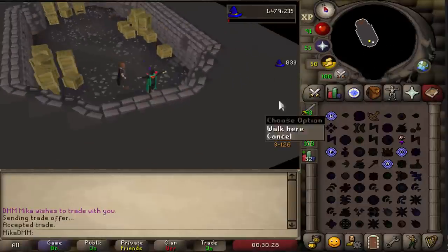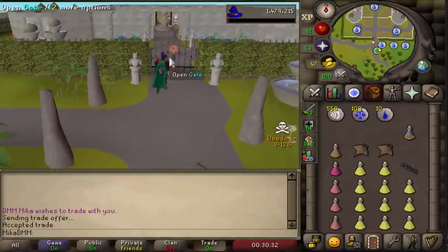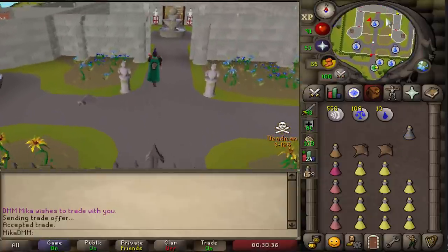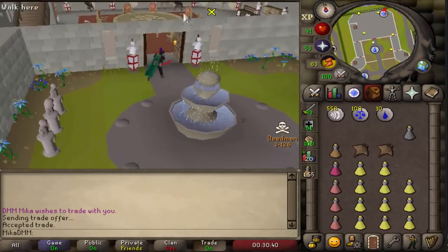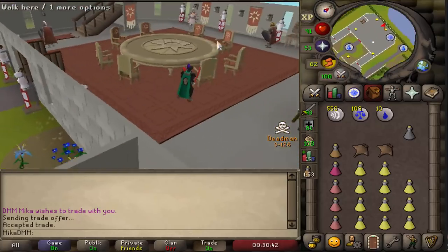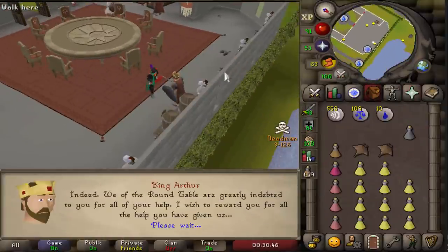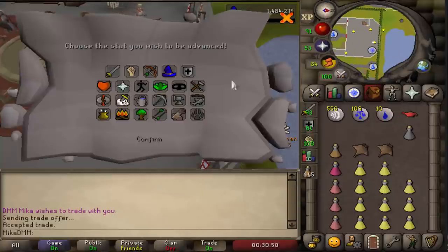That feels good, ladies and gentlemen — we are just about to complete the quest. Holy shit, it's done! 5am — 5:20am. I'm also going to do the waves right now to actually fully unlock piety, and I'll also get 70 prayer before I finally decide to go to sleep. I just want to have everything basically done.